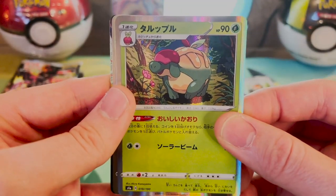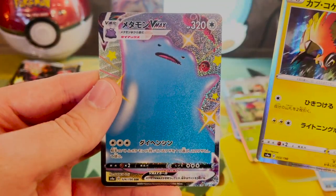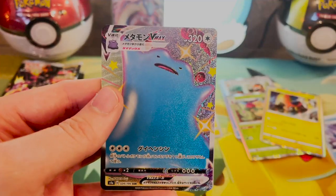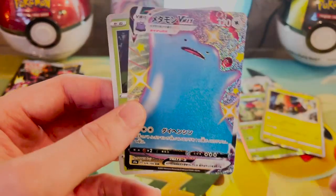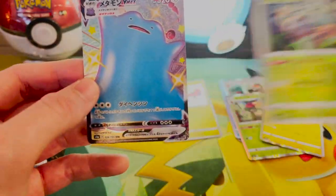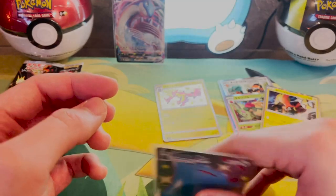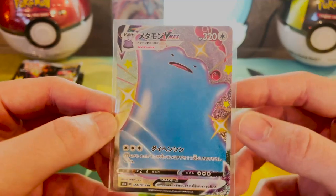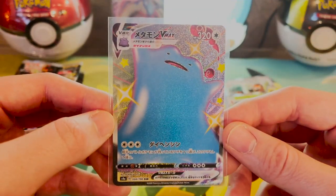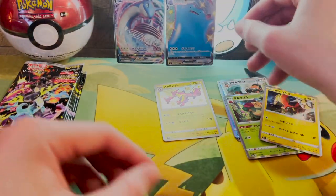We got the Appletun, a Tapu Koko, and a Ditto VMAX — Shiny. Oh my God, this is my second one. Are you kidding me? Get out of here! My second Ditto. I think they were just like, we've got so many Laprases and Dittos, let's just send them all to this guy in one box. But that is a dope card. That is a Shiny version Ditto. Go over there and hang out with your bro.